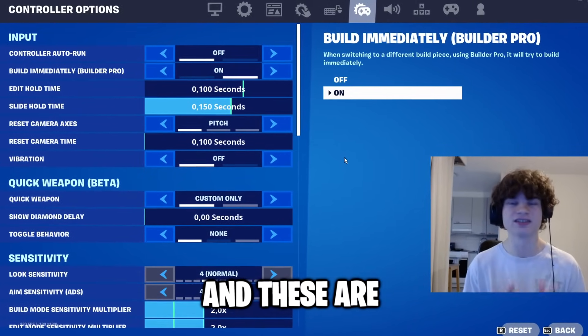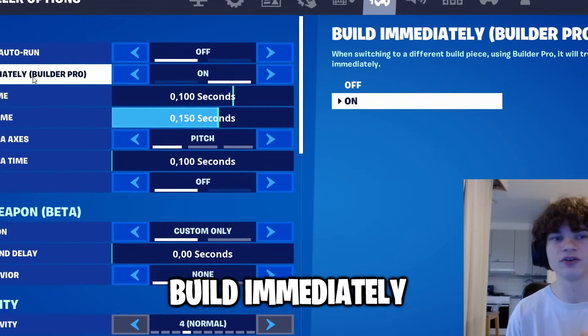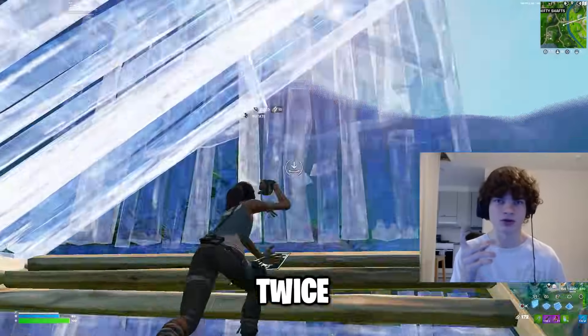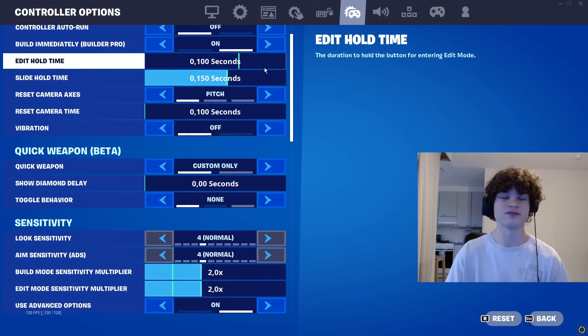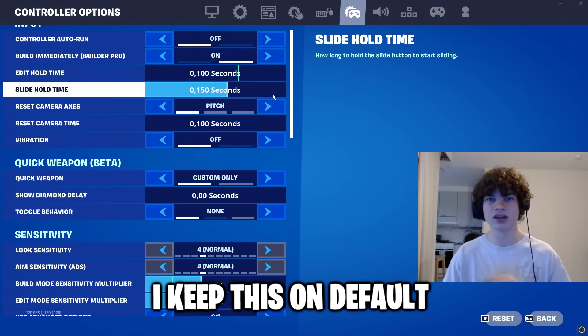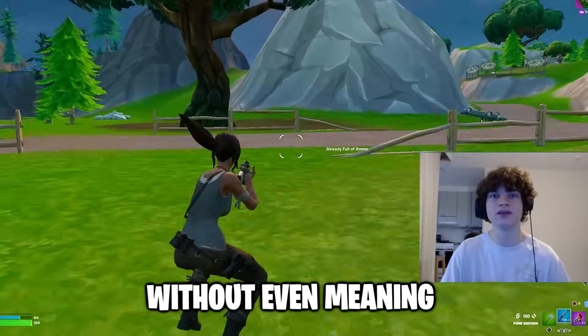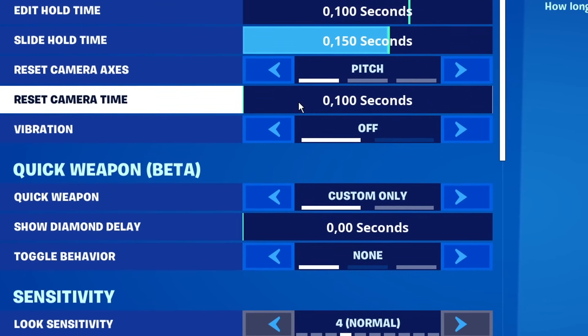Next, we have controller options, and these are the most important. Controller auto run — I've always kept this off. Next, we have build immediately on builder pro. When you place a build, instead of having to click the button twice, you can just press it once and it'll build for you, making you a way faster builder, so keep this on. Edit hold time doesn't really matter, but keep it at zero. Slide hold time — I keep this on the default. If you have it too long, you'll be sliding without even meaning to. Reset camera axis — you can keep it on pitch. Reset camera time, keep it on 0.100.